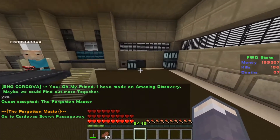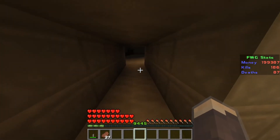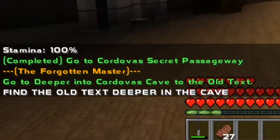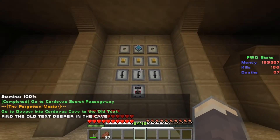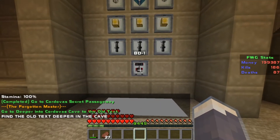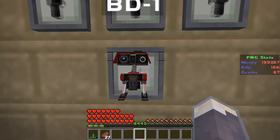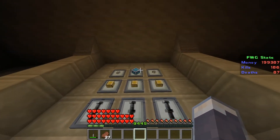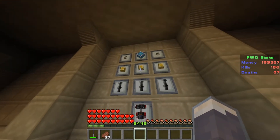Look around his house, and you'll find it's just hidden down here. Flip that switch and head down. He's got a secret tunnel in his house. Find the old text deeper in the cave. You'll need to have a BD-1 to do this, and these are the crafting tools you will need to put this BD-1 together. You'll need this holocron though. I'll show you in another video how to get this if you haven't got it, so don't worry.